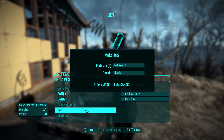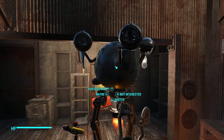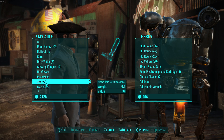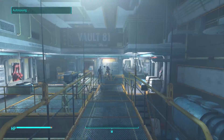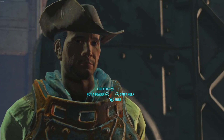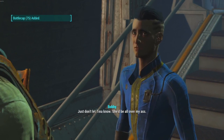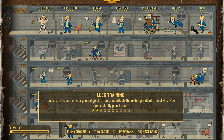Once you have the fertilizer and plastic, go to a chem crafting station and create the Jet — you can make as many as you want. If you sell to a regular vendor you won't get that much, but if you combine it with charisma clothing and Grape Mentats — which bump your charisma up by five — you can get around 40 caps each. More importantly, if you go to Vault 81 and haven't done the quest yet, there's a guy in the reactor room named Bobby who will buy Jet from you for 75 caps each. I made 25 Jet going in there, which is roughly 2,000 caps — pretty good considering how little it costs to make.